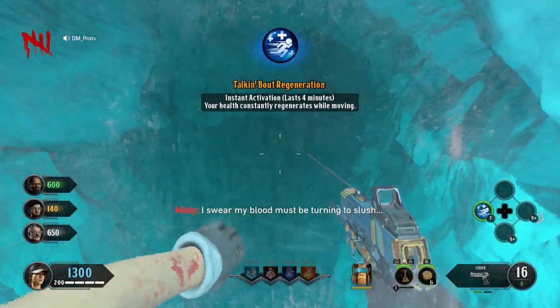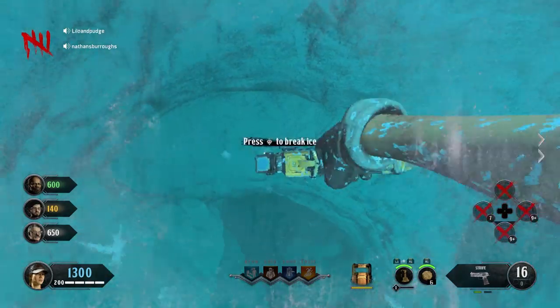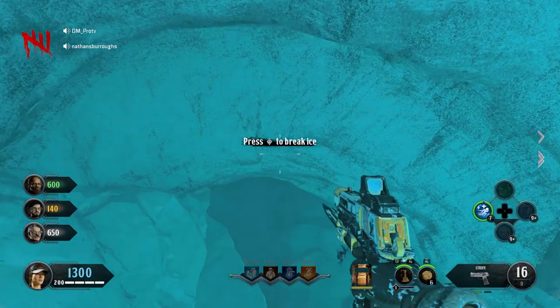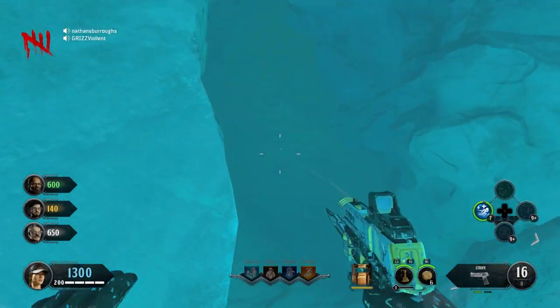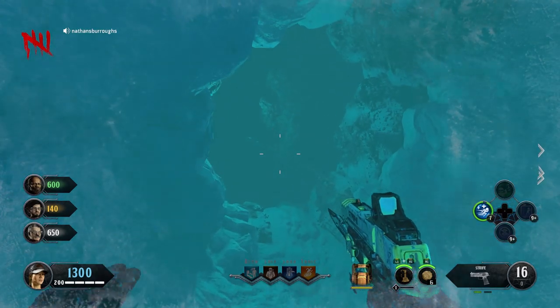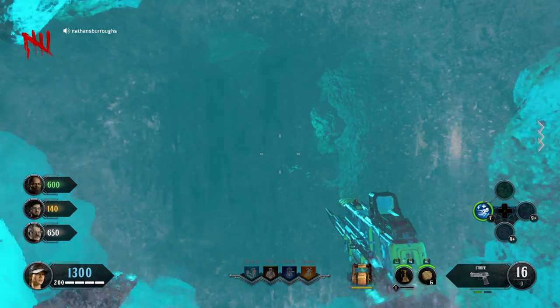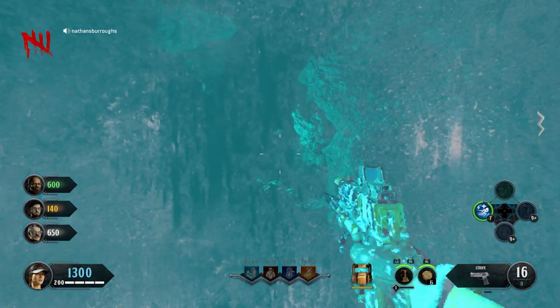I recommend the Regeneration elixir because instead of taking damage and going down while moving through water, you regenerate health. If you don't have that elixir, you'll need to build the heat pack instead on one of the buildable benches.